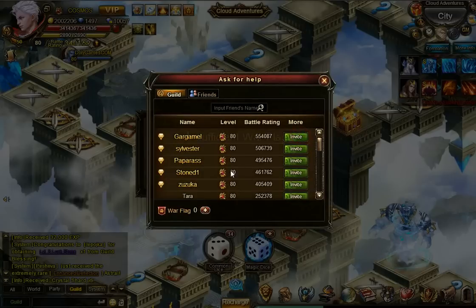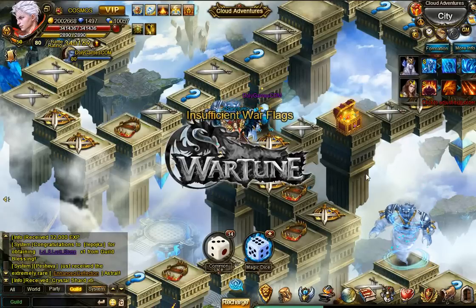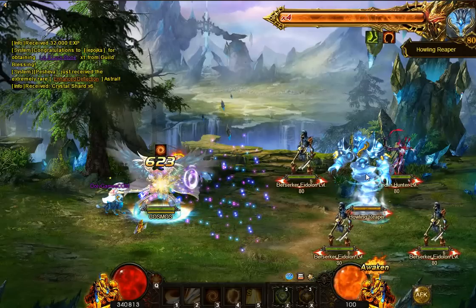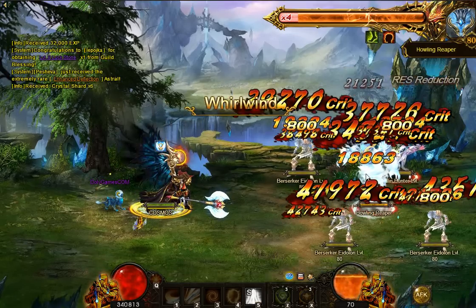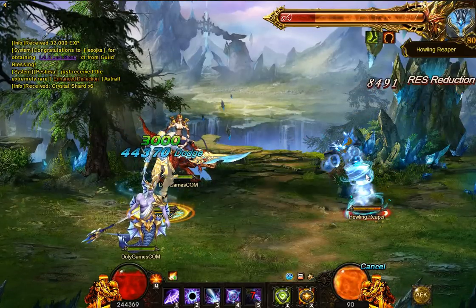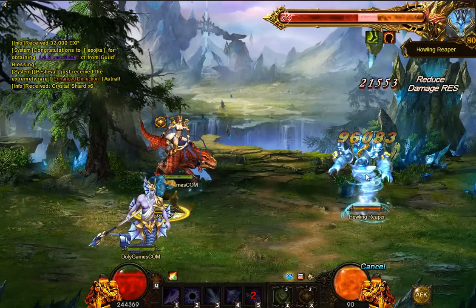So I'm going to do friend assist here on Garg. Insufficient war flags - no, that's not good at all. So let's try to challenge him ourselves. And he is Howling Reaper, so I guess that's wind. It's like the worst I could have. Let's see if we can make it. Although it's going to be very tough. If he is indeed wind, I'm really weak on the wind resist.